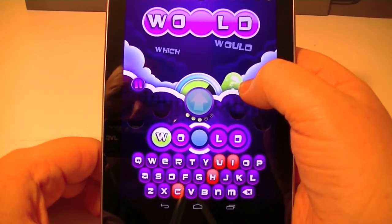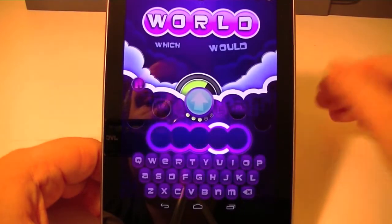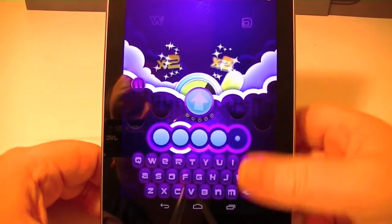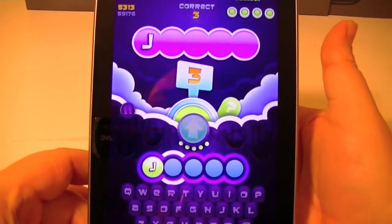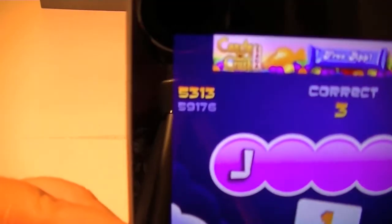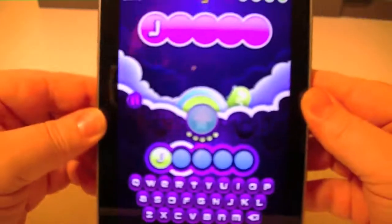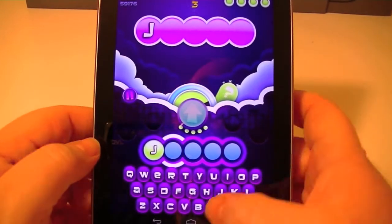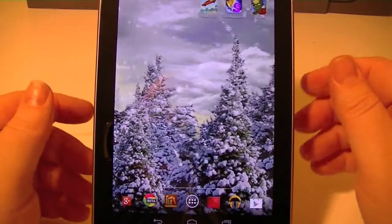You can get a hint by hitting this question mark right here — it'll give you a letter, finishing the word for me. As you can see I've also built up an extra word that I can miss, so you can end up going on for quite a while. My high score is 59,176 — try to beat that, let me know if you do, give me your scores in the comment section. This is an awesome game; once you start playing it you're not going to stop.